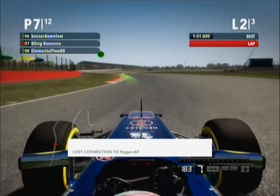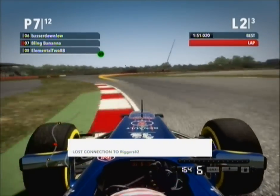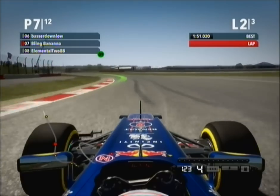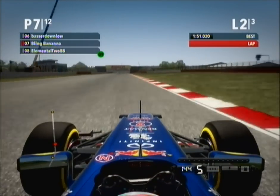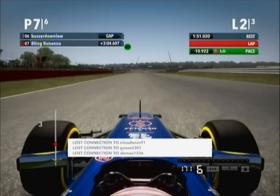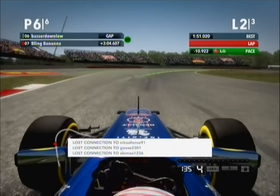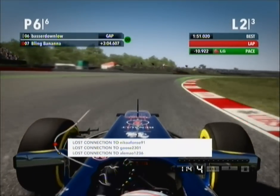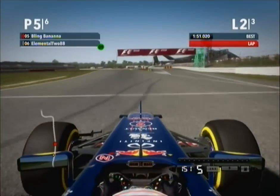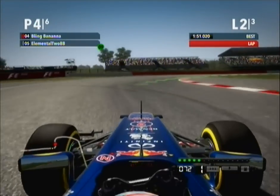Absolutely perfectly — and then he disconnects, which is pretty weird. Now we're up to 7th for some reason — it's crazy, this race. Coming up to Hangar Straight now, doing about 106 miles an hour. Apparently we're three minutes behind the car in front. There's just a disconnection spree here — loads of people disconnecting — I do not know why. It's crazy, so I might stop playing online for a little bit.